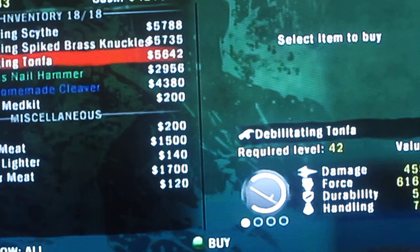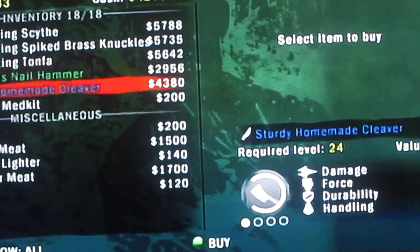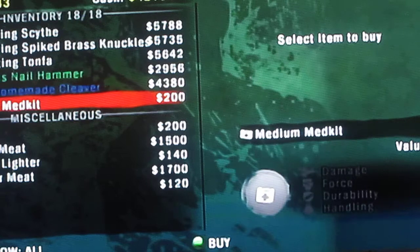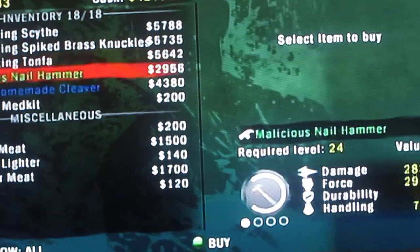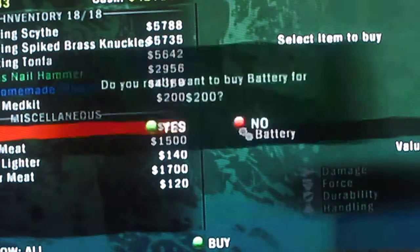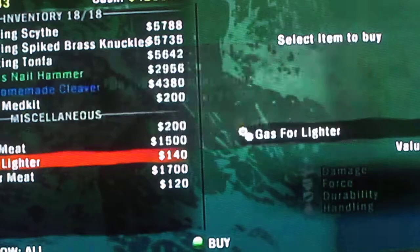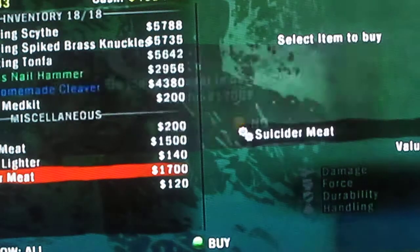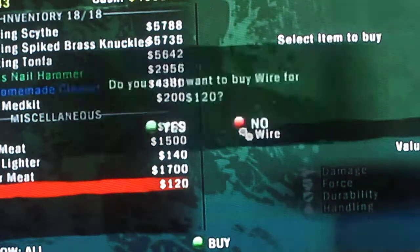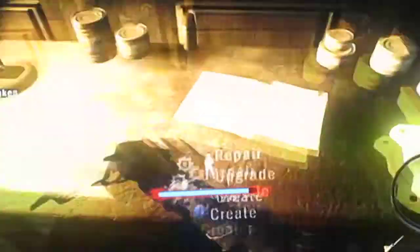Let's buy some stuff first. I'm going to buy four batteries, four floor meat, four gas lighter, four suicide meat, and four wire. Let's see if we can create a new weapon.